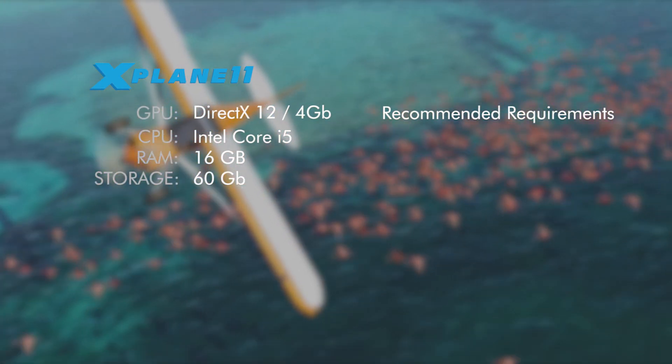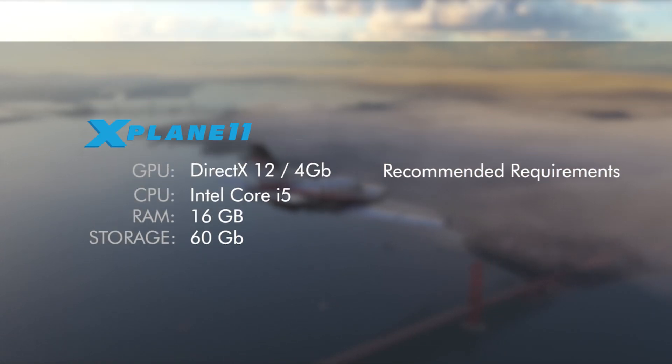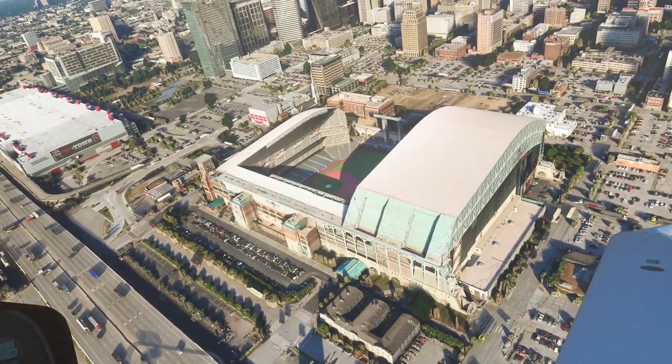For the CPU you need at least an Intel Core i5 at 3.5 GHz or faster. For RAM you need at least 16 gigabytes. The free disk space again says 20 gigabytes here, but I can assure you when you first install it, it is going to be 60 gigabytes or greater.